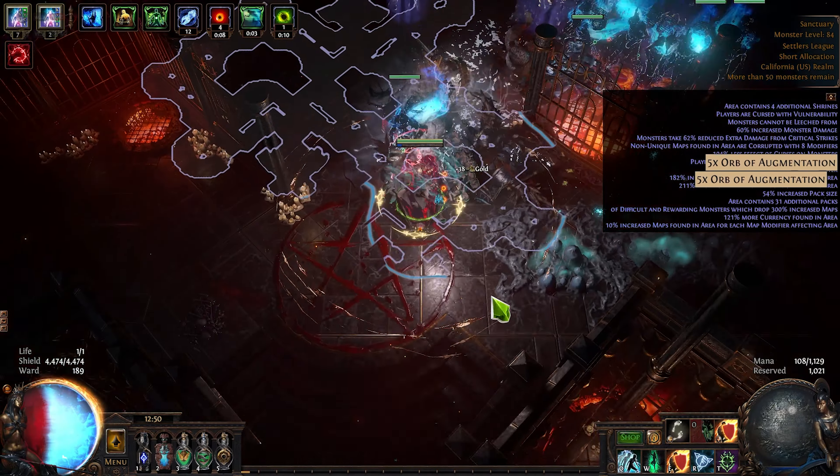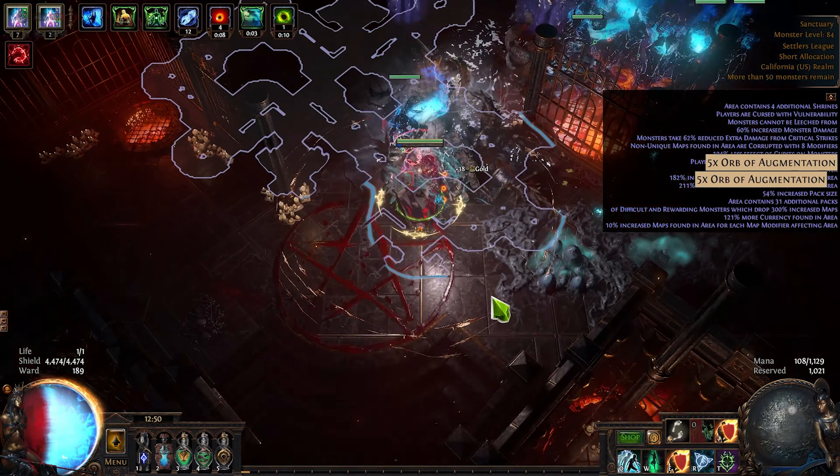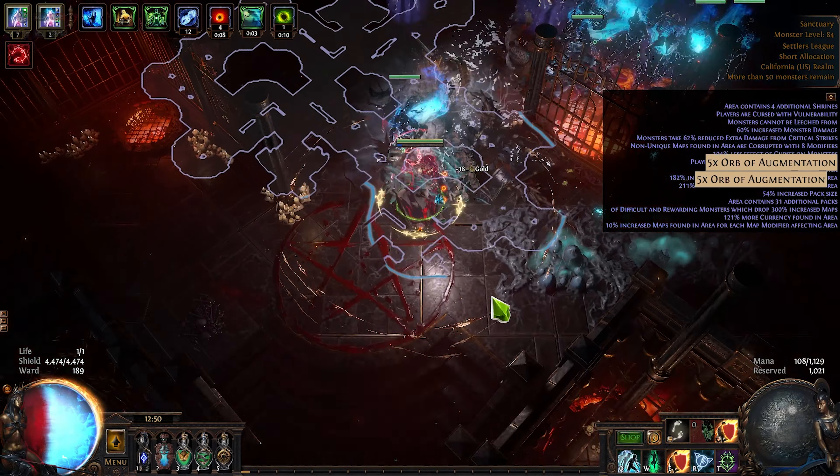I also forgot to mention: you want to make sure the base does not come with minions increased damage already, so you can actually craft minions increased damage yourself. I'll leave this search in the description. That about covers everything you would want to craft yourself on the medium budget — every other gear piece is actually going to be much cheaper for you to just straight up buy. So we're going to be moving on to the high budget section now.